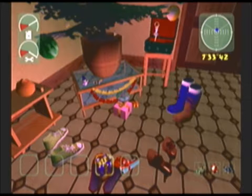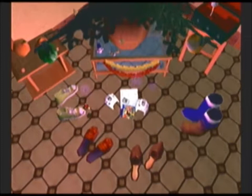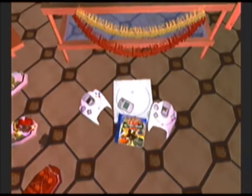Now bring all the presents to the tree. The camera will shift and you can drop all the presents down. Voila — the best present you could ask for: a Dreamcast.